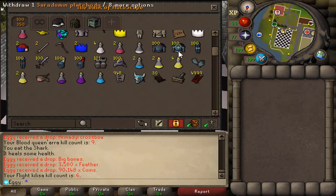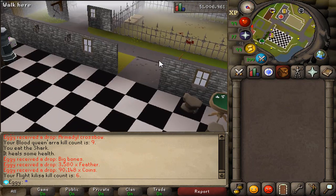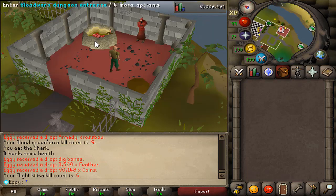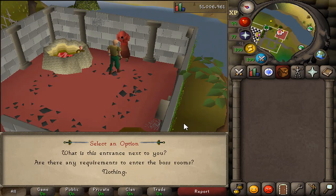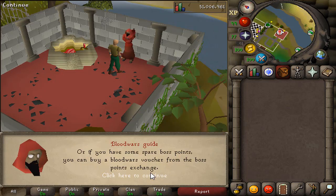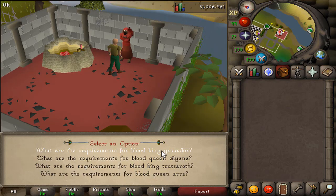You guys might be wondering why I have so many different sets of Saradomin and Zamorak on my bank. Essentially, this is for the Blood Wars dungeon. You can get there by simply going over to the graveyard in Lumbridge. You have the Blood Wars guide and then you have the Blood Wars entrance. If you have some spare boss points, you can buy Blood Wars vouchers from the boss point exchange — and I am giving away 25 this video. Or if you don't have any Blood Wars vouchers, you will have to sacrifice a set of the previous tier to that boss.